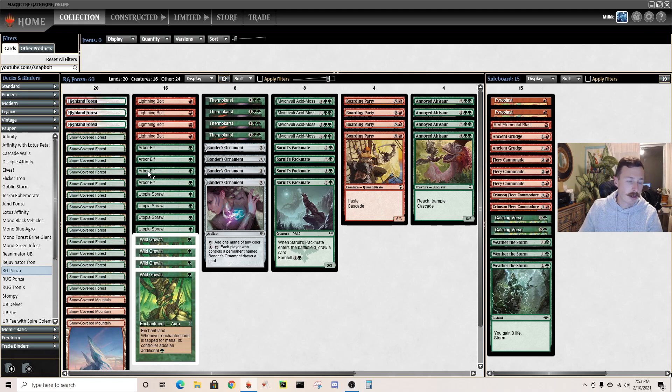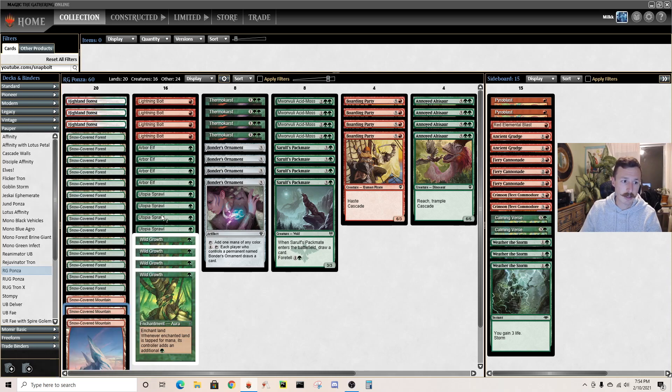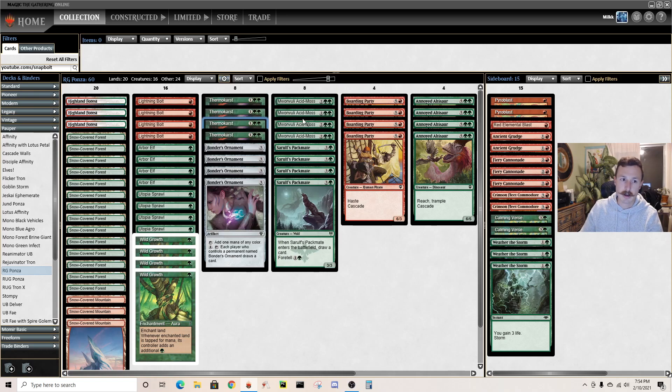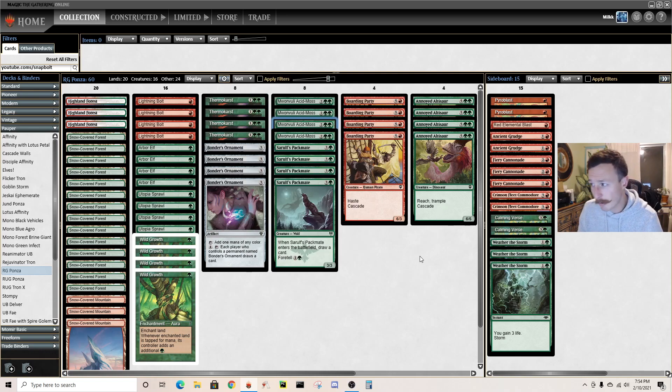20 lands. This is just Red Green Ponza - basically the same as Jund Ponza. I just recorded a video with that deck, but we're not playing black for removal spells, just straight Red Green. You have better mana: triple Highland Forest, triple Mountain. You also have Sprawl, Bonder's Ornament, and Monvoli Acidmoss to find red sources, so your mana is actually pretty good. Then you have the same 12 accelerators: 4 Arbor Elf, 4 Utopia Sprawl, 4 Wild Growth. I'm playing 8 land destruction spells.